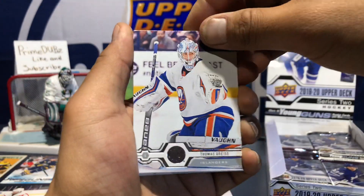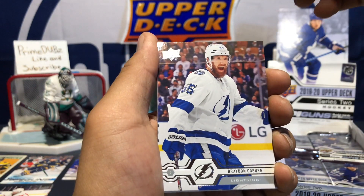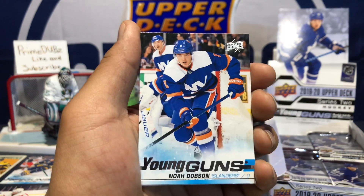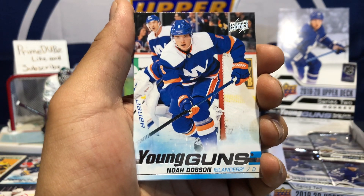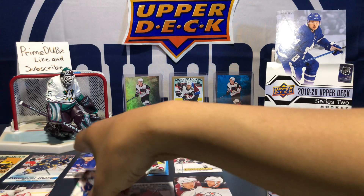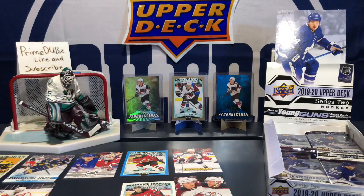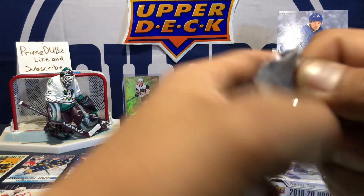Yes, another young gun in here! Matt Duchesne, Brendan Coburn, Travis Konecny, and Noah Dobson again. How many times am I gonna pull Noah Dobson? Well, if this guy were to blow up next year I have like five of his young guns, so hopefully he does a better job next year. I haven't heard much about this Noah Dobson dude anyway.